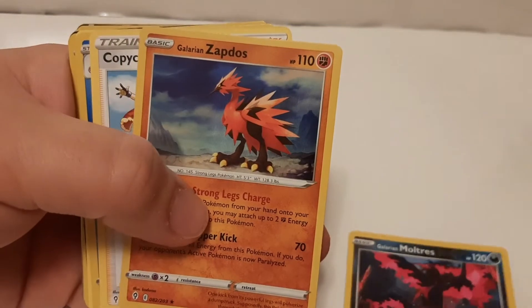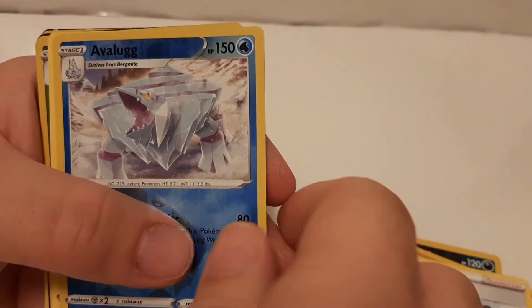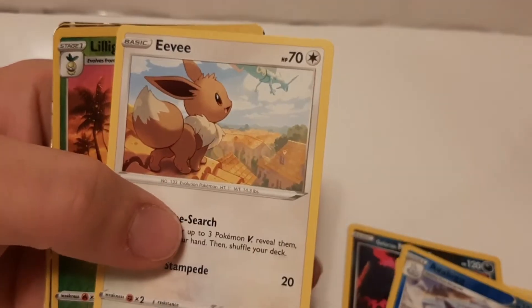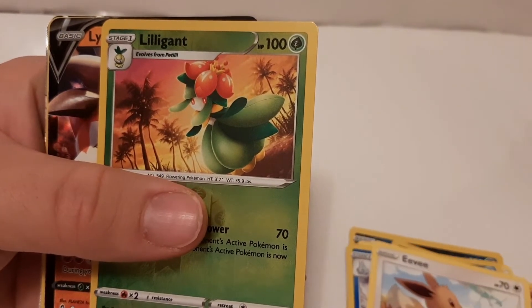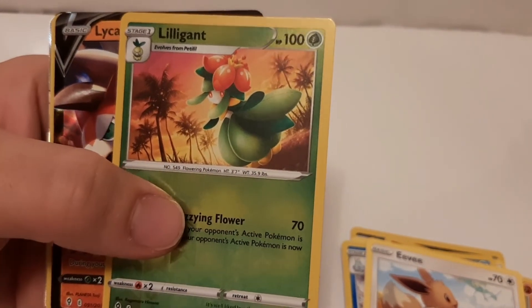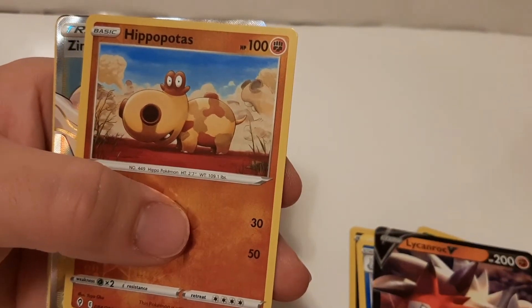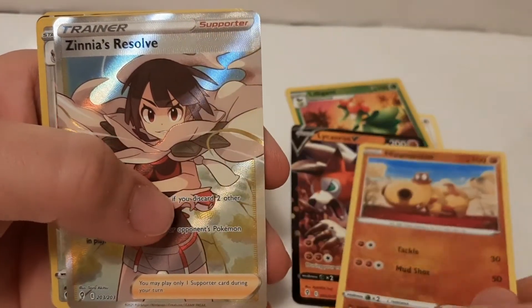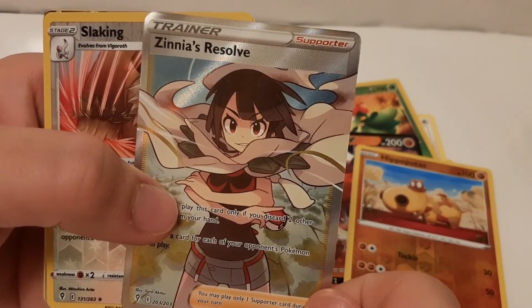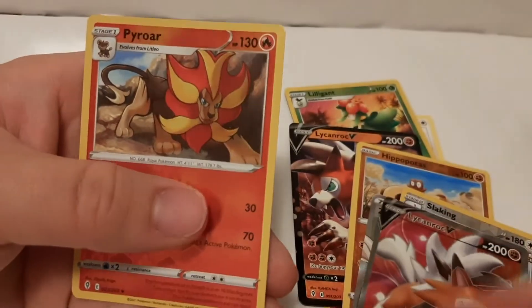So we got our Galarian Moltres, Galarian Zapdos, our Copycat card — it's not holographic, but that's okay with me. And Eevee — not holographic, but it's still Eevee. It's funny, the thumbnail I made has my original 90s Eevee figure on it, so maybe lucky charm. We also got Zinnia's Resolve, Slaking, another Lycanroc, and Pyroar. Those are all the cool cards.